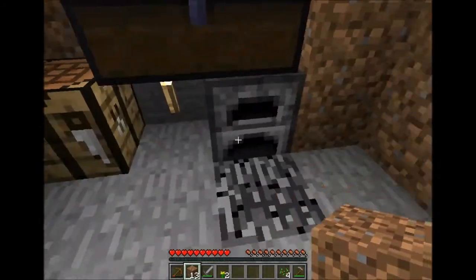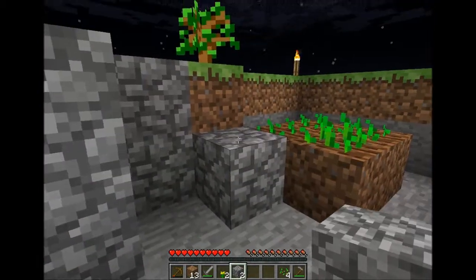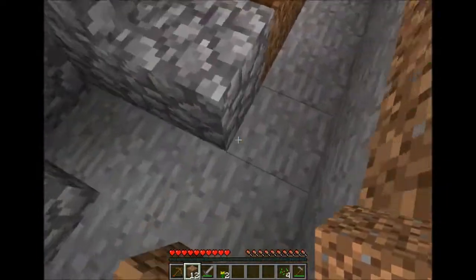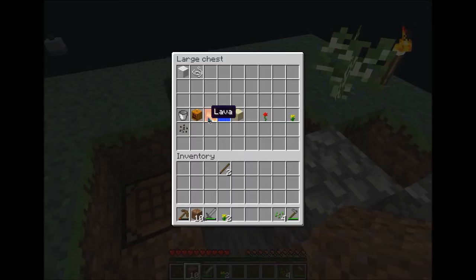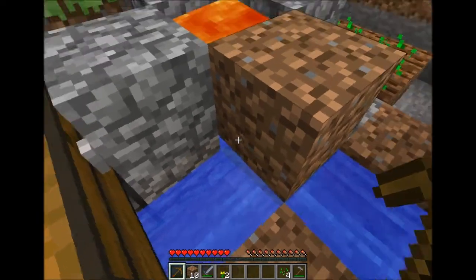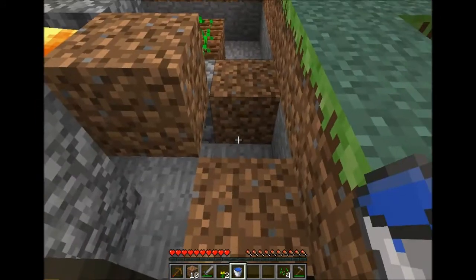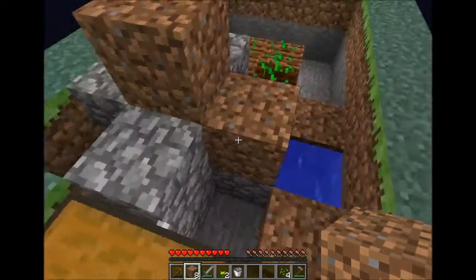I want to create a cobblestone generator. I don't think I have enough cobblestone for this. Let's do this. We need to do it like this — and there. That's the situation. Now let's get our lava and our water. Holy shit! I've got a bucket. So let's block this, and we have a cobblestone generator! That's cool.